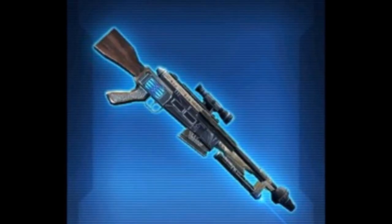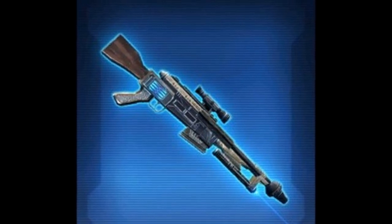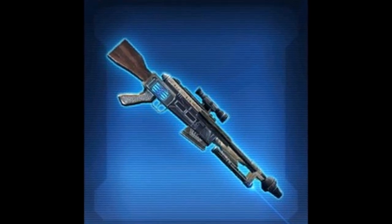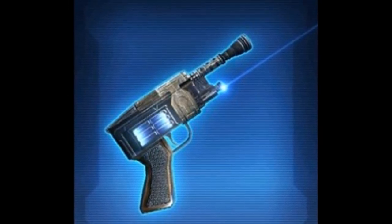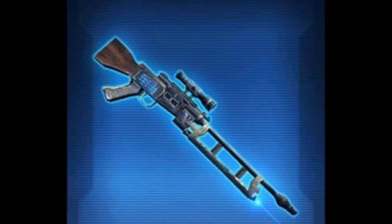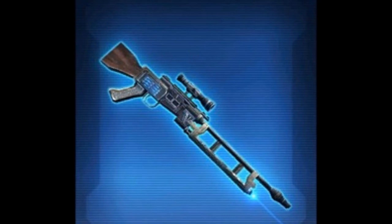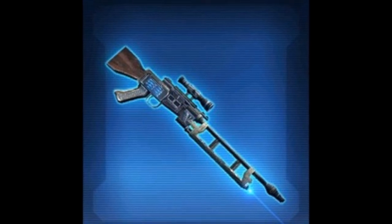Speaking of junk, we have the three silver blasters: the Ortec F7 Blaster Rifle, the Ortec F7 Blaster, and the Ortec F7 Sniper Rifle. These are going to sell really badly on the GTN. The only unique thing is they have a laser sight, which is cool but not enough to redeem them. Like previous blasters in collections, barely anyone uses them — only low-level players looking for cheap blasters. Almost everyone uses the more expensive, fancier options.